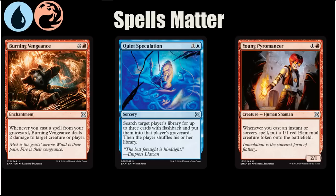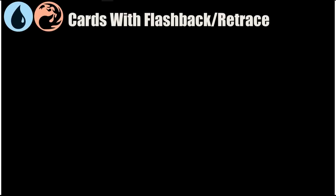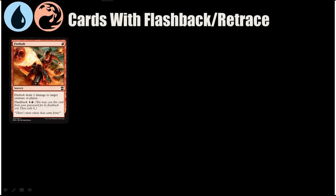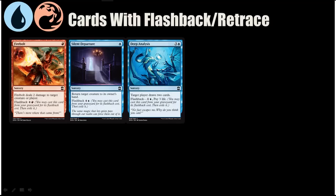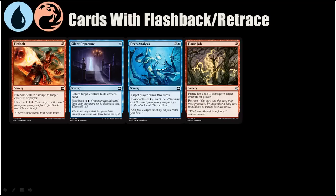Note that Burning Vengeance says 'cast from your graveyard,' not 'cast with a flashback cost.' Here is a listing of all the cards with Flashback or Retrace in these two colors in order of how powerful I think they'll be. Firebolt is number one — it's very strong, able to kill a creature or burn an opponent and then again from the graveyard. Silent Departure buys you time to find your Burning Vengeance and can bounce stuff later too. Deep Analysis is an amazing card that can draw you a ton of cards — for six mana and three life you net four cards, which is a rate people would be willing to pay, and you get to pay it over two installments. Flame Jab is probably one of the better win conditions because cards with Retrace don't get exiled like Flashback cards do, so using Flame Jab over and over with Vengeance in play is awesome.